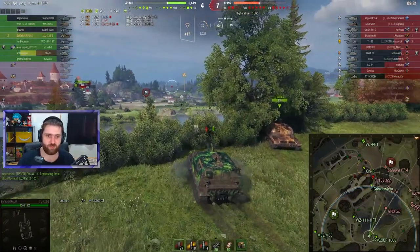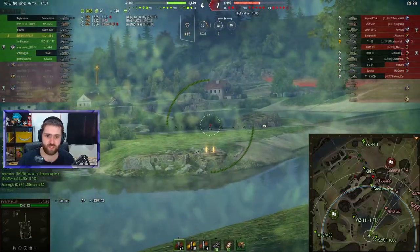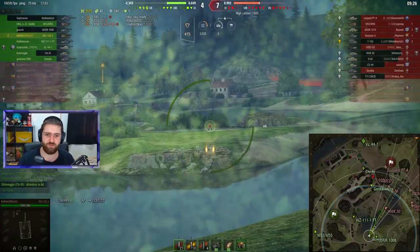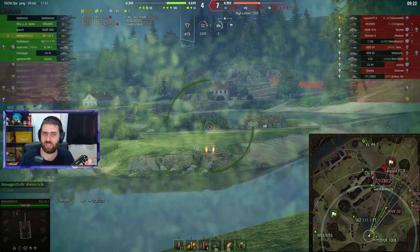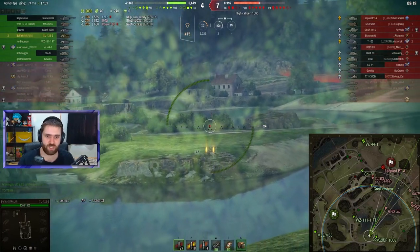This is pretty much how I love playing the ISU-122-2. Just go forwards, put the double, fall back — because you do have a very good reverse speed, so you can escape out of danger whenever you like.